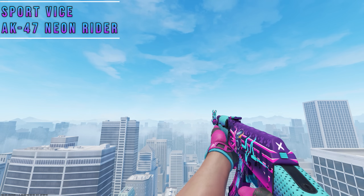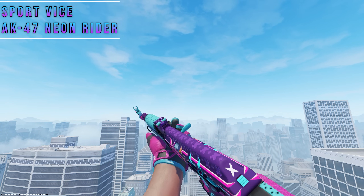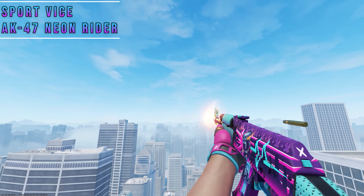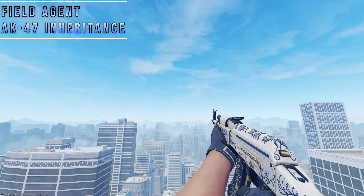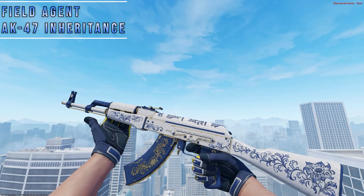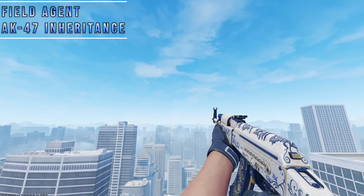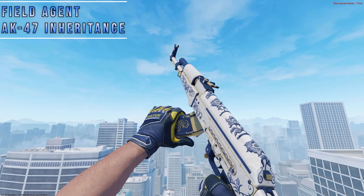I tested every pin gun with Vices, and the definitive best option was the Neon Rider. I know it's a popular combo, but I still have to mention it, especially since idle has such a great match between the blue cuffs and the pulse line on this AK. For those who checked out the stream, you'll recognize the Field Agent Gloves with the Inheritance. Perfect color match between the blues, and the gloves having white accents is a nice bonus. There is bright yellow on the fingers, but it's barely visible, so it's not a big deal.